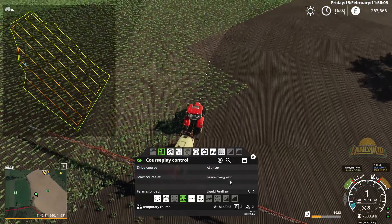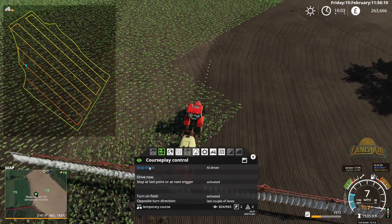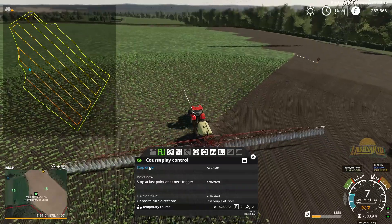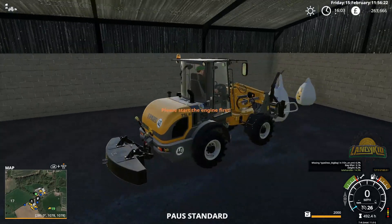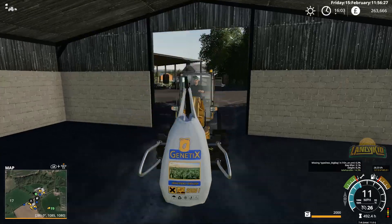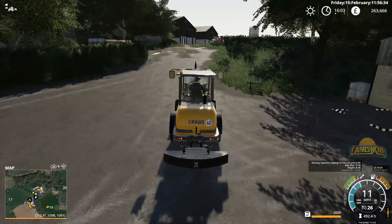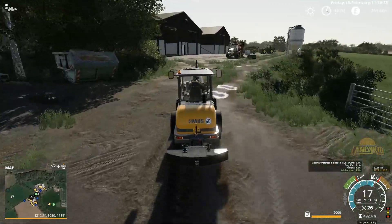I'm hoping fingers crossed we'll actually get a European-suitable-looking sprayer in the game. It's one thing I think Farm Sim massively lacks — a European self-propelled sprayer. Doesn't need to be English, just European. We have the Horsch one but not right now. They give us two American ones which are just massive. I don't think you would see that size of sprayer in the UK or even some parts of Europe — it's physically huge.